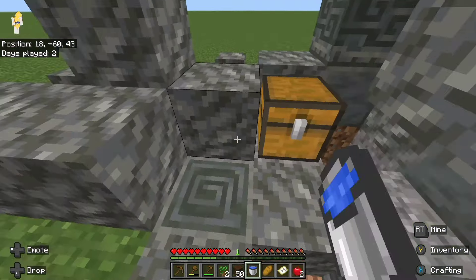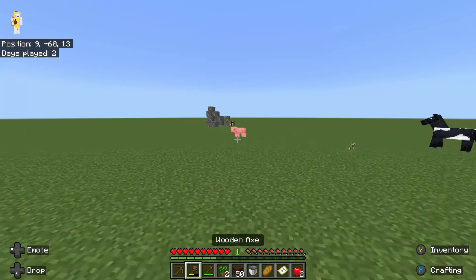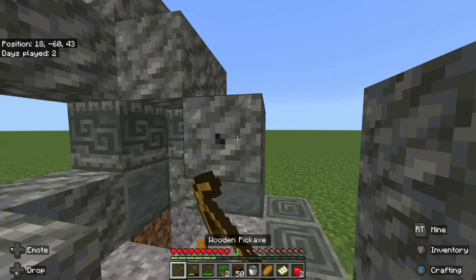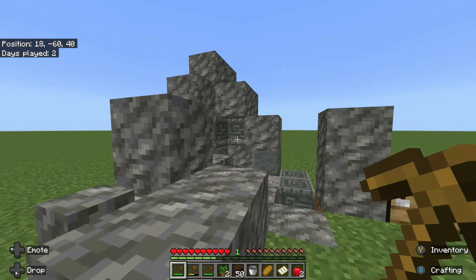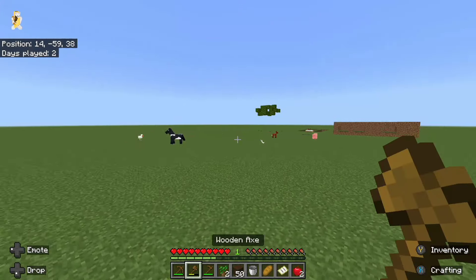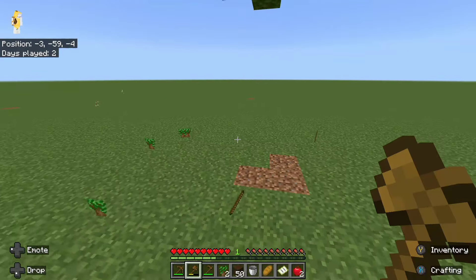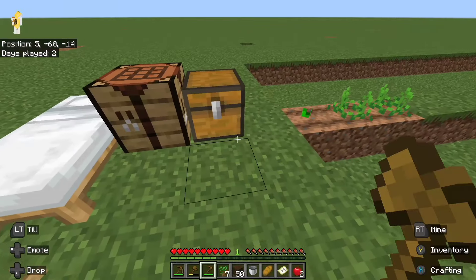There we go — second water bucket done. Let me go back and look for maybe another chest. I need all the chests I can get. I also want to see if I can find something else around here. I think the structure might be one of those archaeology-type structures, but I'm not sure. Let me kill this pig to gather up resources so I can plant more stuff.